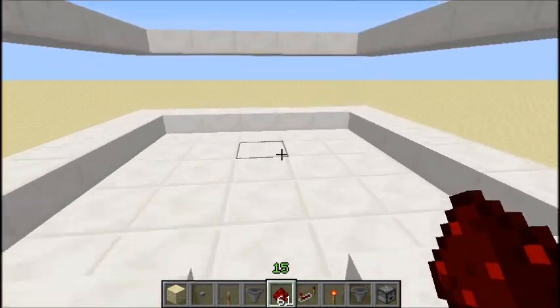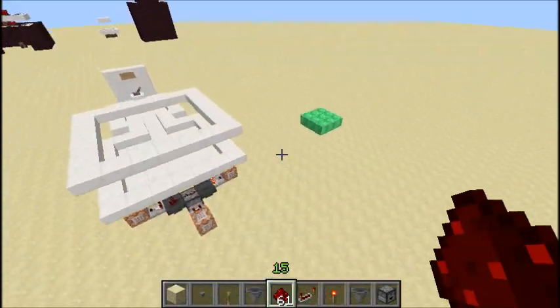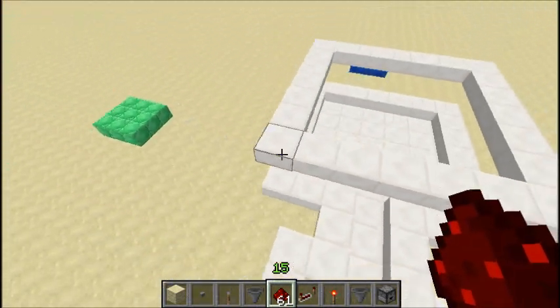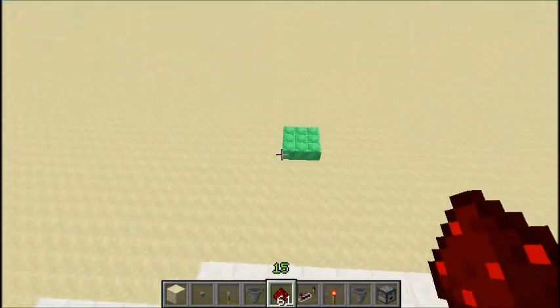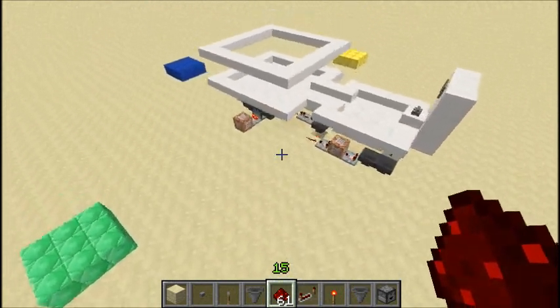Now whenever anybody enters this area, they get teleported to a random one. It's not entirely random, but it will select a random person if there's a group of people. It actually goes in order — green team to blue team to yellow team and back to green team.